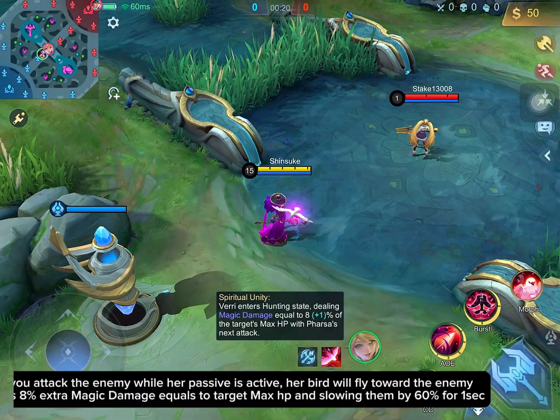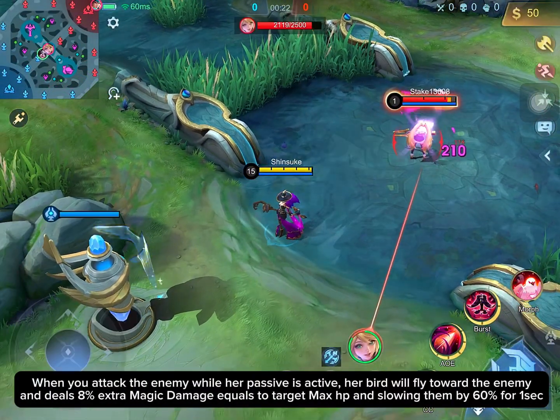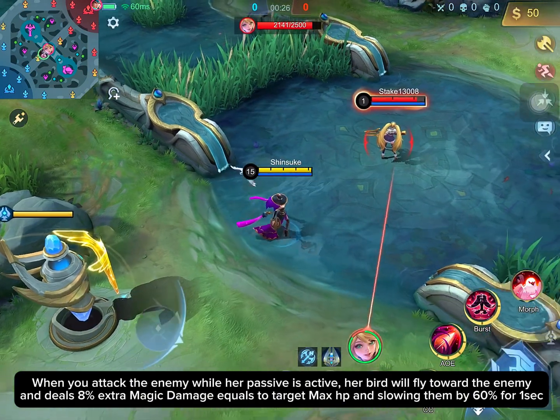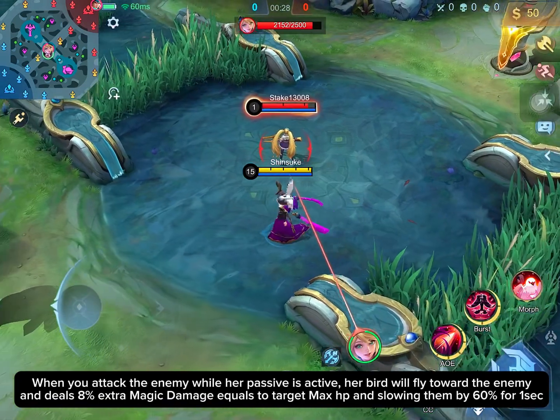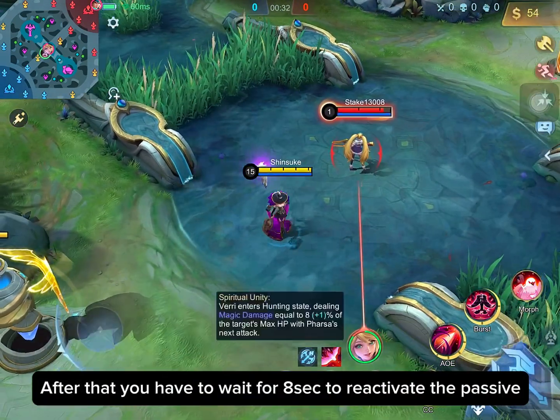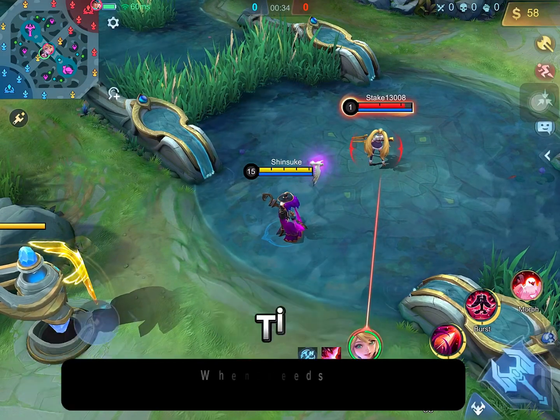When you attack the enemy while her passive is active, her burn will fly toward the enemy and deals 8% extra magic damage equal to the target's max HP, slowing them by 60% for 1 second. After that, you have to wait 8 seconds to reactivate the passive.